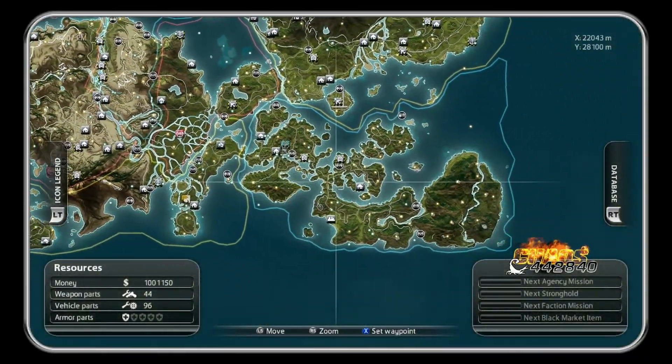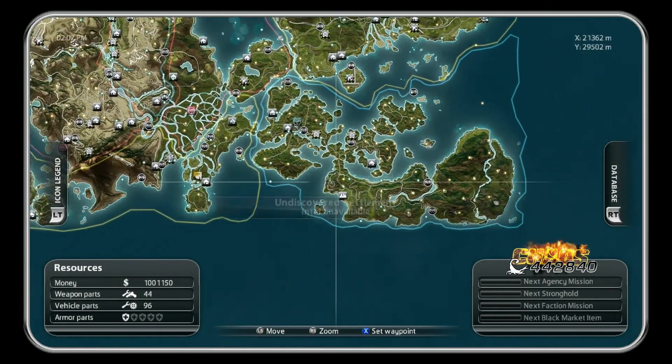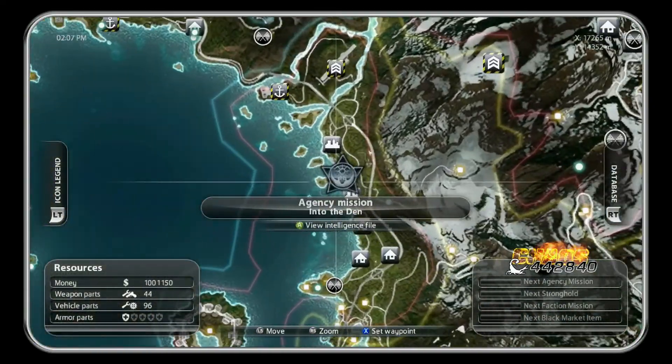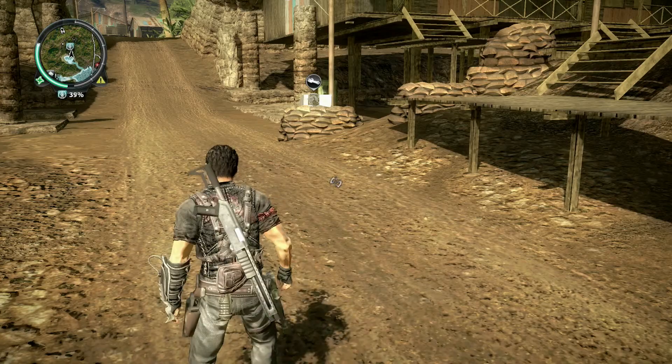We did a load of Roach's missions, and we might have done one or two U-line missions, I can't really remember. We definitely did Roach's ones. And by doing so, we unlocked the agency mission, which is back around here. So hopefully this is a good mission, because I've been leading up to this for a while now.